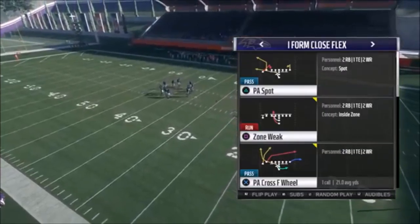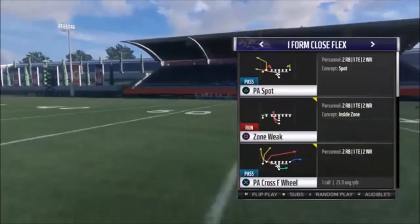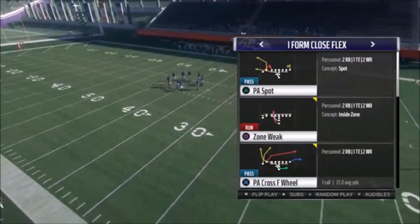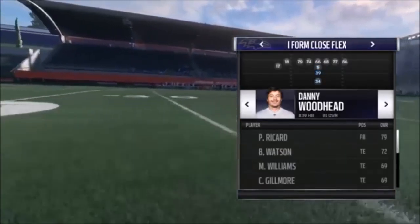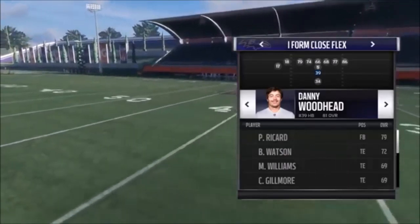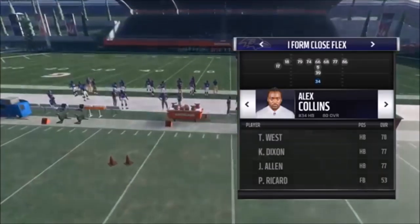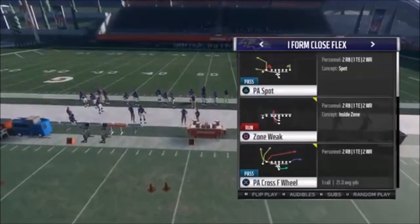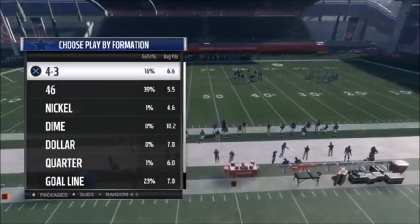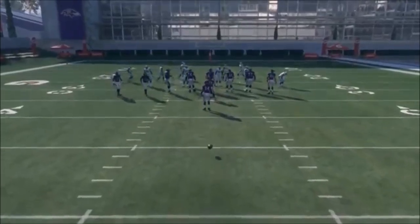So we're going to run this play out of I-Form Close Flex. I'm also going to show you a really good run play — stick around for it, because to me the run play is super cheesy and super glitchy, which is why I'm releasing this right now. The pass play first is the PA Cross F Wheel. I'm going to put someone with mobility and speed at the fullback spot — I'm putting Danny Woodhead there. They don't have great speed at running back, but when I show you the run play, speed doesn't even matter.